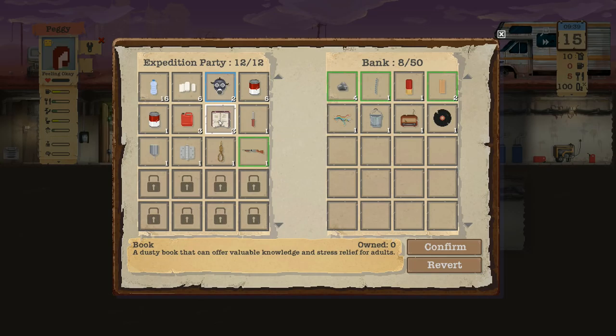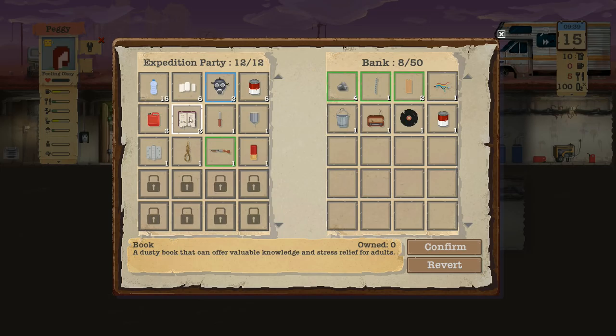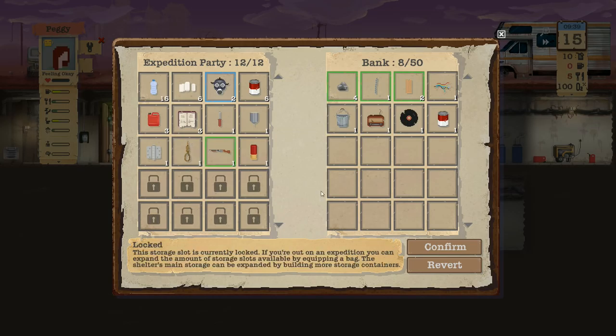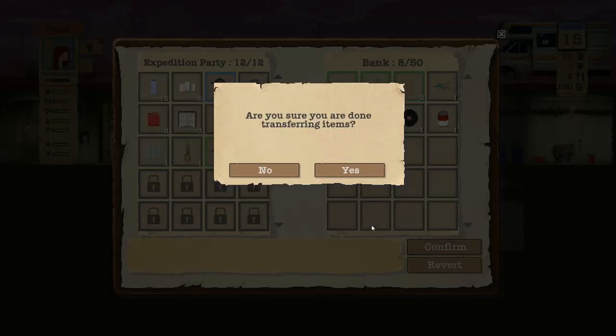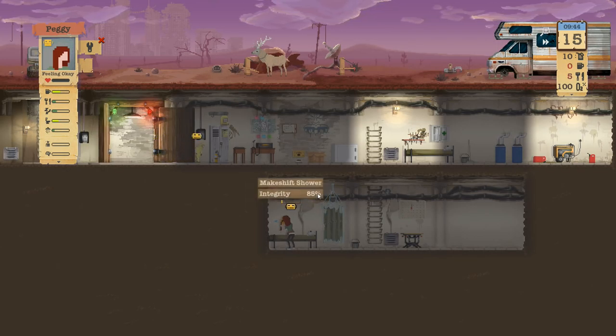I think these books are going to be worth a lot, so I'm going to gamble that the trade caravan has enough food to make that worthwhile. Oh man, I can't believe I'm leaving food behind. Why does the rope look like a noose — that's so morbid. It's like the only thing I'm finding is place rope or take it off people's necks.